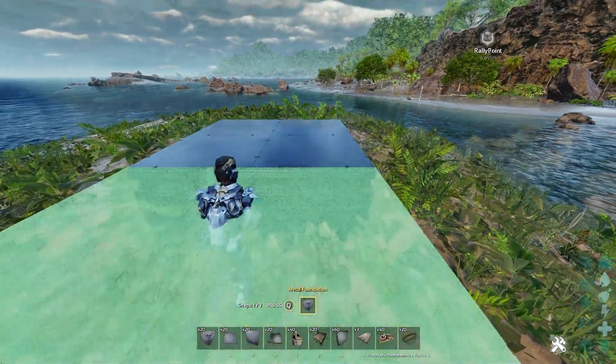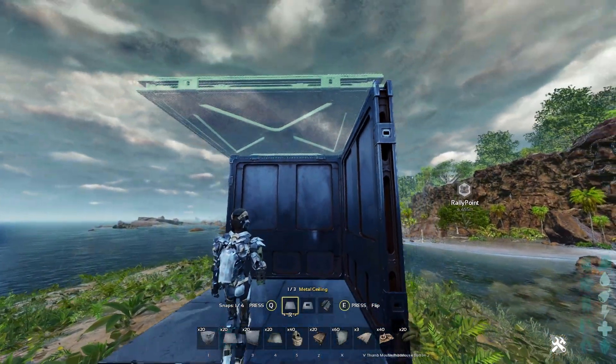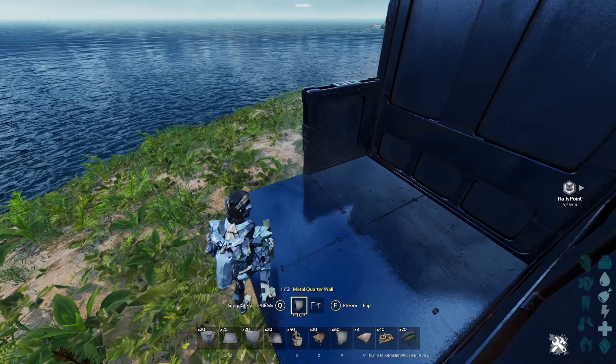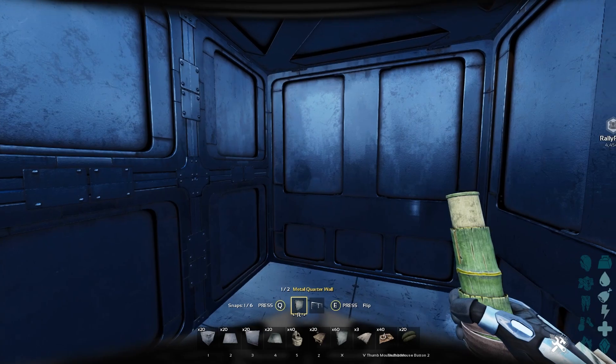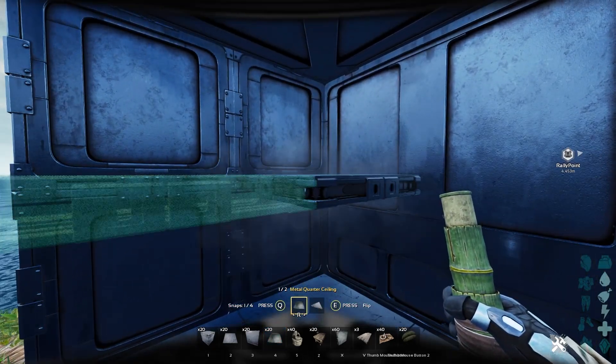This next one, I'm gonna be showcasing the quarter ceiling and the quarter wall. These are some interesting building features that came into the game, and with the walls being higher, you can actually make some pretty cool starting bases. I'll show you one. I've been using this starter base quite a bit. Don't forget to use the quarter walls on the side, so that way you can snap the quarter ceiling right here.